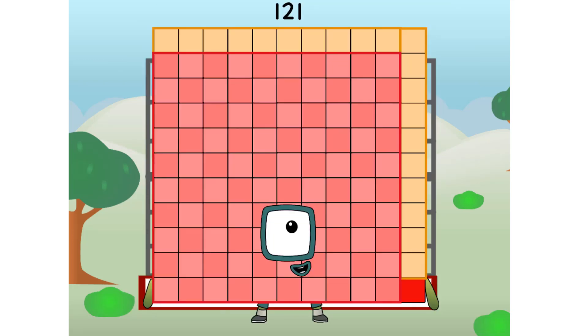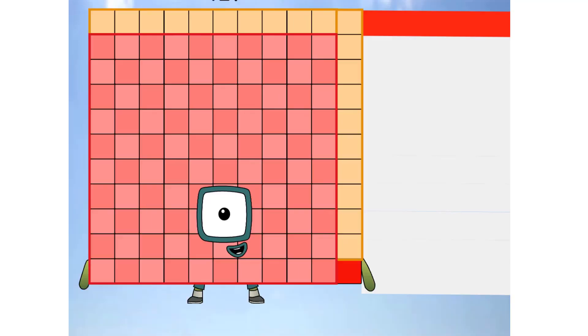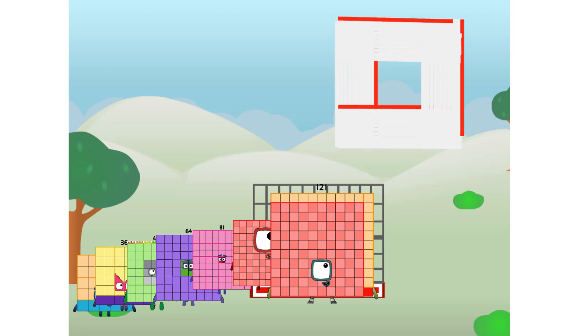121 commencing football test flight. All systems checking out. 11 by 11. Wish me luck. Whoa! Yowser! Didn't get that high. But I did just invent the square football. Guess you've got to give it a go to get football-y.